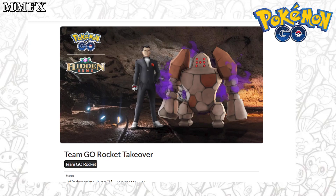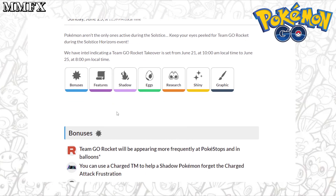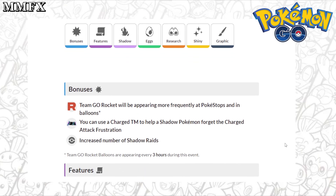Alright guys, welcome back to the next video on the channel. Today we're going to be talking about the Team Rocket Takeover event, which is from June 21st till June 25th. We're going to look at some of the bonuses that are going to be happening, which Shadow Pokemon can be found in Grunts, what can be found in Team Leaders, what can be Shiny, and everything like that. So let's get into this.